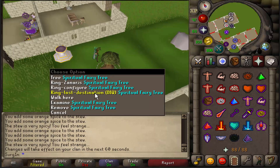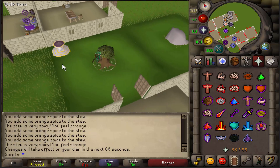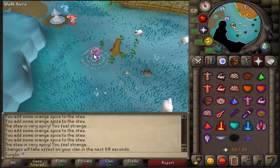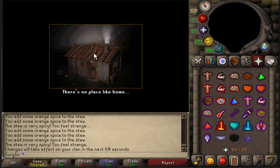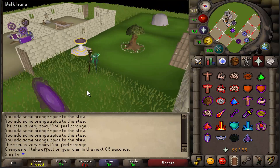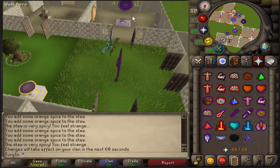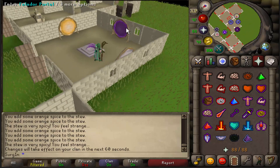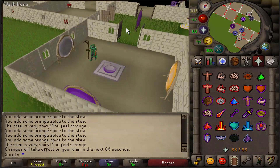As a side note, if you have a fairy ring in your house, the code for it is DIQ — kind of a funny meme. You can use the fairy ring code DIQ to get back to your house, or if you talk to any spirit tree you can use that to get back too if you have a spirit tree planted. This is probably the only skill I'm going to recommend as a strict goal for a higher level account, because of the benefits it has for your house.